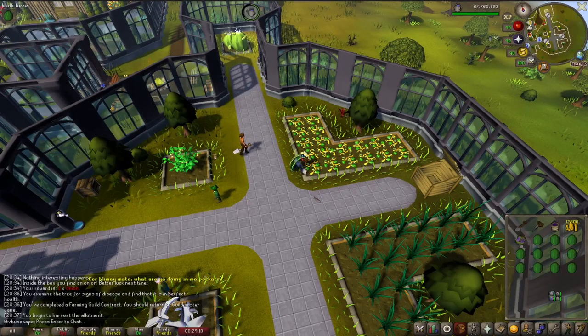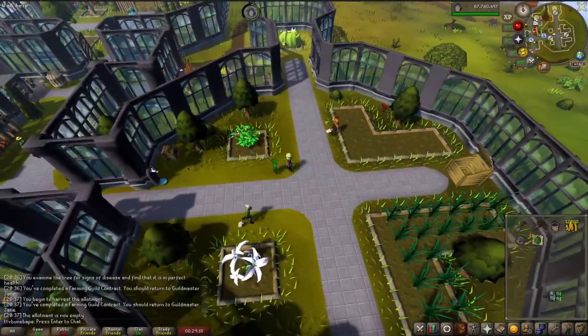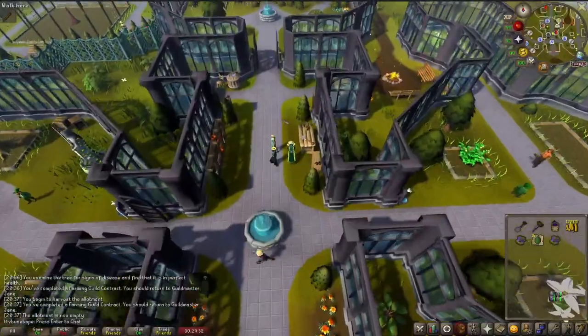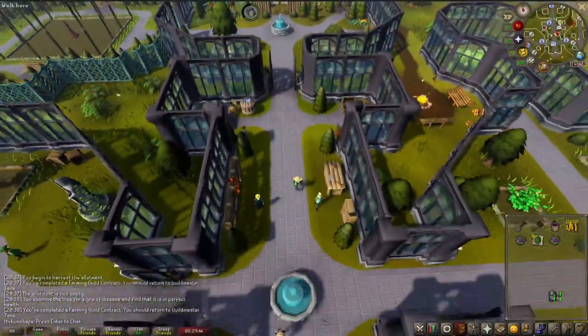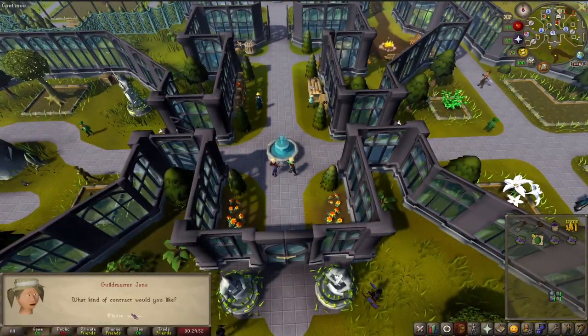The contracts scale in the amounts of possibilities that you could be assigned, with over 30 easy plants versus a max of 18 plants for hard contracts. But it's important to keep in mind that this includes a lot of overlap, and you don't have to worry about being assigned plants you don't have the farming level for yet. Contracts are based on your own individual farming levels and what areas you have access to, so you won't, for example, be assigned a fruit tree when you're only level 65.